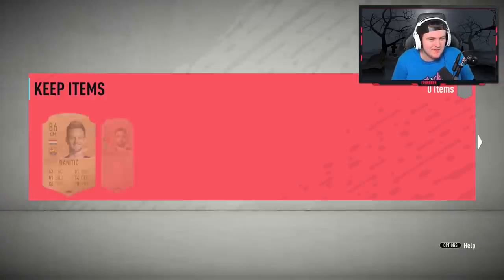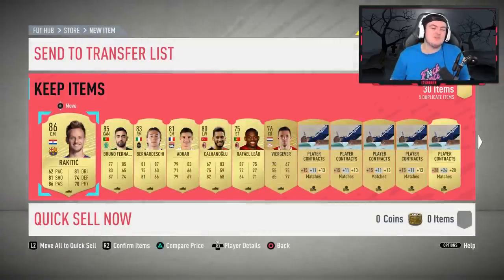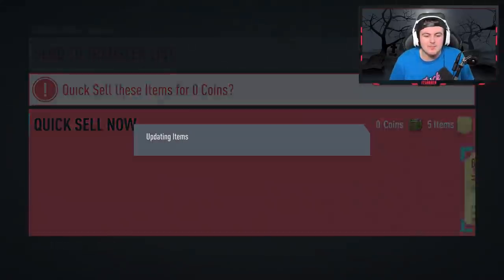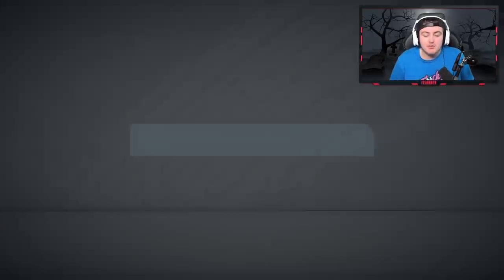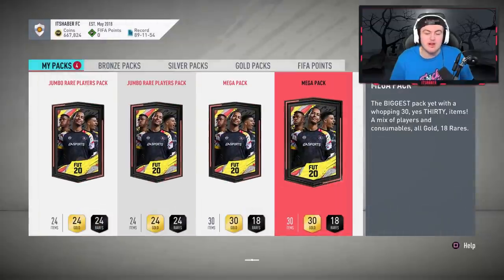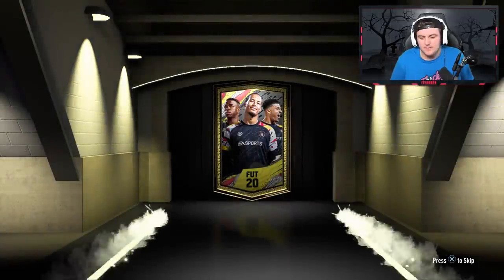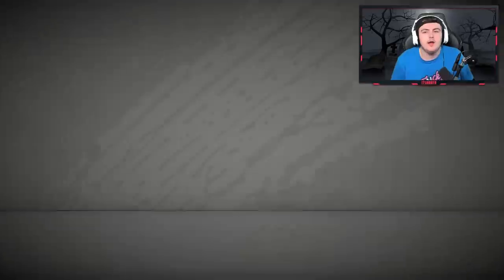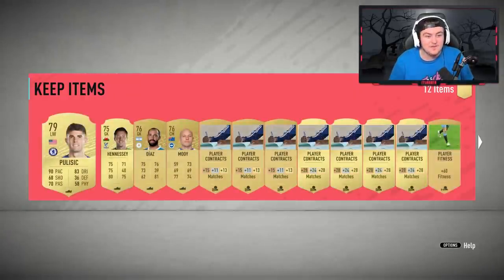That is incredible. We've had back-to-back walkouts, two Croatian centre mids in a row. 87-rated Verratti and 85 in this pack as well — that is a fantastic pack. Imagine three in a row. I don't think anyone's had three in a row this year so far. Third mega pack — it's a non-board unfortunately, but two walkouts in a row is phenomenal. Cristian Pulisic there — I'll take him.